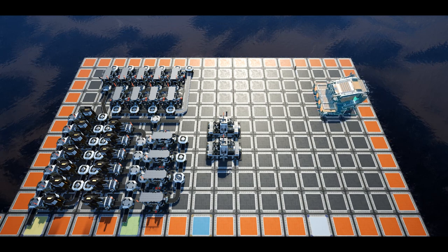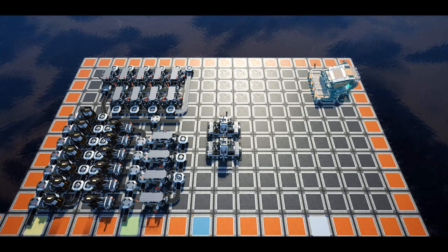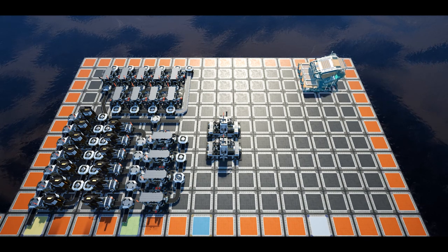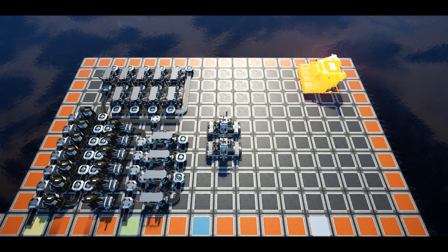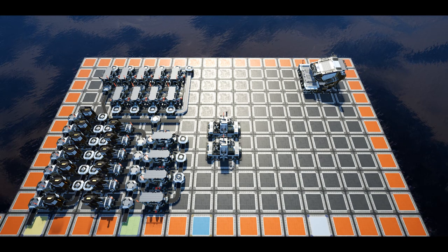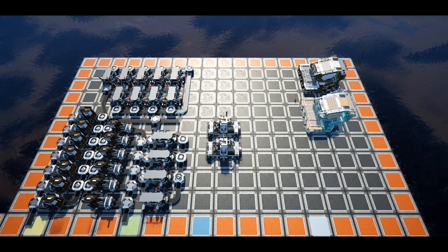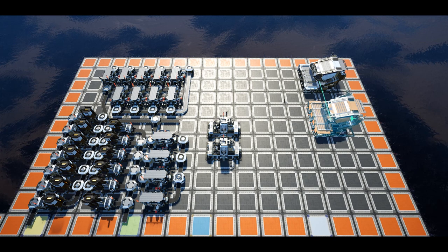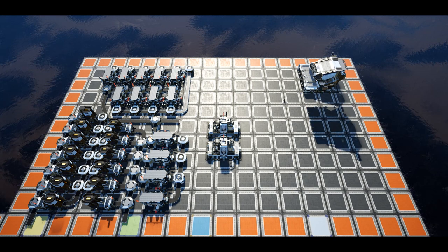Place the first manufacturer in the top right-hand corner of the grid, flowing to the right, with its top side flush against the top of the grid. Ensure there is enough room for a merger in front of the manufacturer. The second manufacturer should be in line with the first, again flowing to the right, with its top side against the seventh row. Both of these manufacturers will be set to high speed connectors.